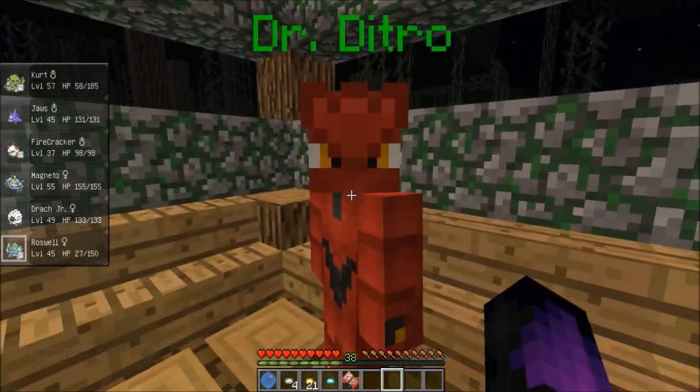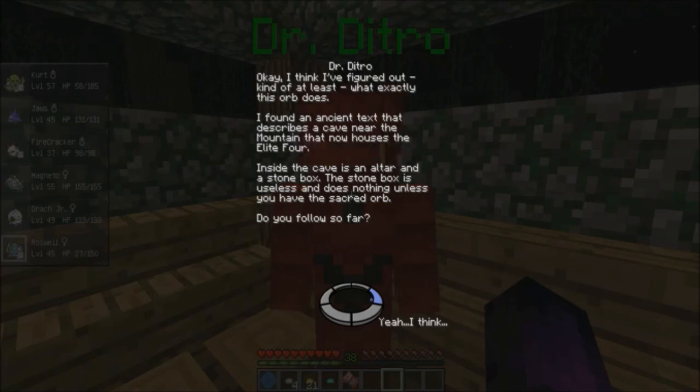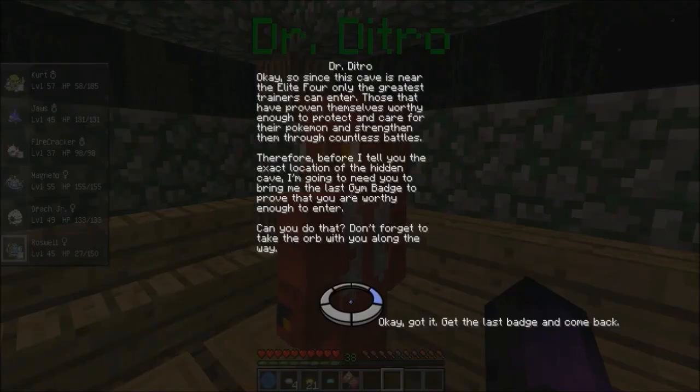Let's get the quest — Dr. Detro. I found an ancient text that describes a cave near the mountain that now houses the Elite Four. Inside the cave is an altar and a stone box. The stone box is useless and does nothing unless you have the sacred orb. This cave is near the Elite Four, so only the greatest trainers can enter — those who have proven themselves worthy through countless battles.